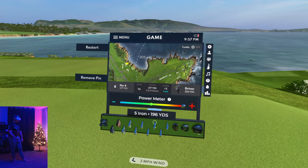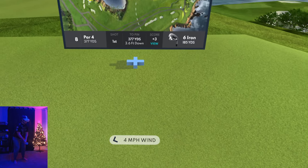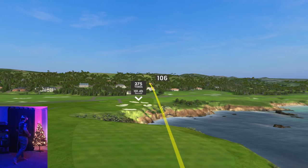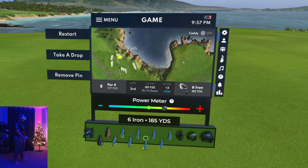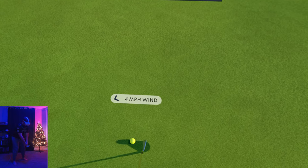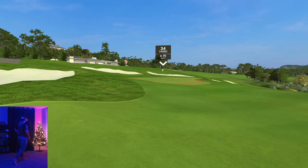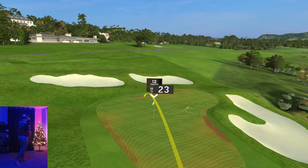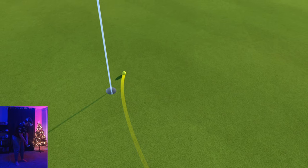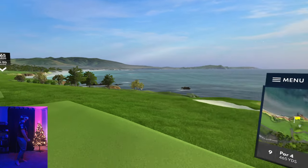Hole number eight, par four, 377 yards. I'm going to trust it — six iron — and hopefully get a nice look into the pin without doing too much heavy lifting. Perfect. 189 out — let's go another six iron! It's downhill too so this is going to be interesting. I'm hitting the top of the ball or something — something's happening that I'm not used to. Honestly not that big a fan of it. Let's get up and down for a par though — that would be great. Oh yeah, that's exactly what we needed. We bogeyed that — plus four through eight. Hate to see that.